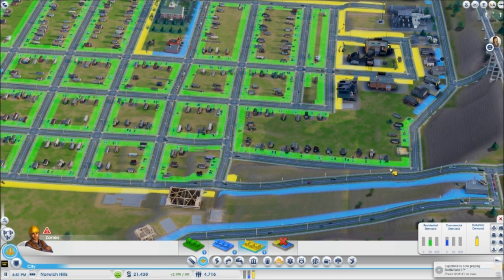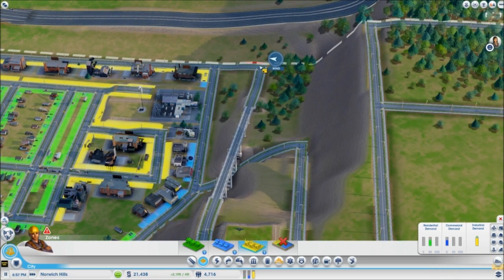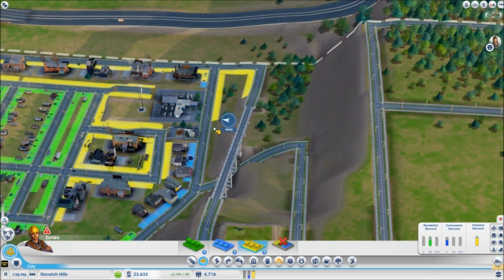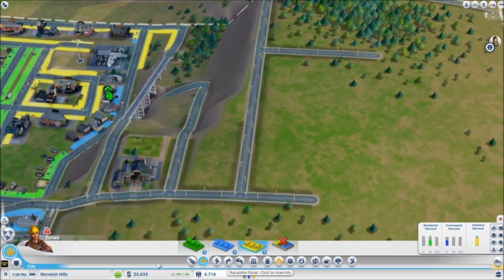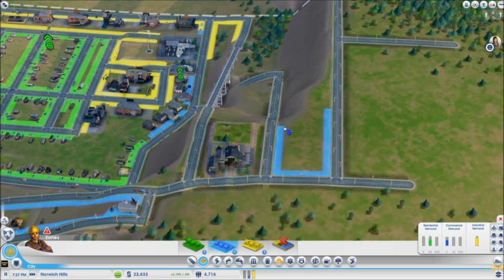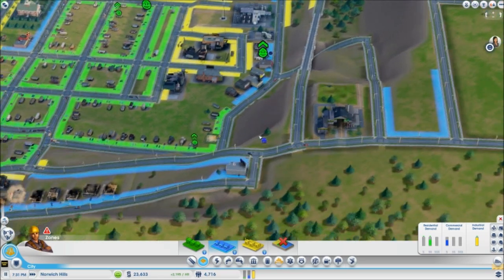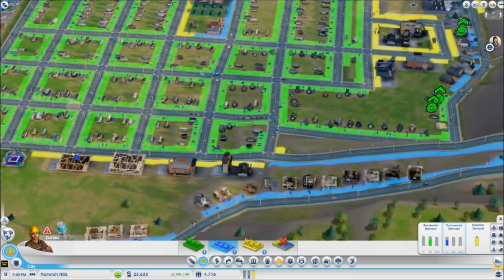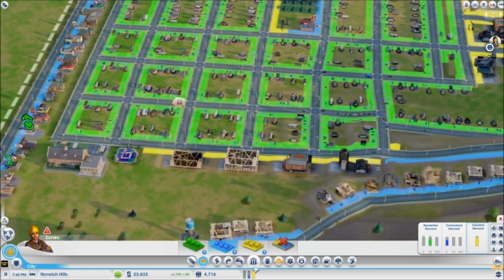How about over here? Nothing over here? There we go — we can get some buildings going on over there. I don't want to mess with anything over here just yet. We'll put just that little bit there because we're going to make more subdivisions up here. Oh, I got enough for a firehouse finally!